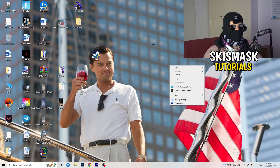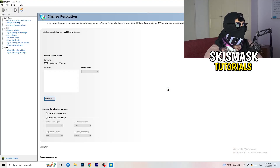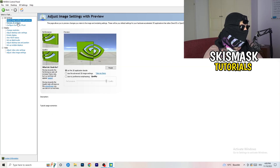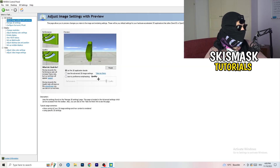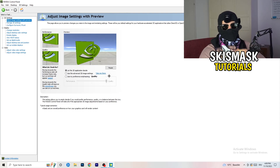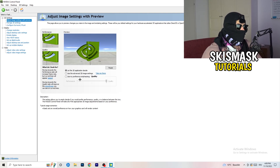Right-click your desktop and open NVIDIA Control Panel. Check which resolution works best in-game — for me it's the native resolution. Then on the left-hand side go to 3D Settings, click Adjust Image Settings with Preview. You'll see a slider — I use Quality, but if you want to increase FPS and reduce FPS drops, drag it toward Performance.